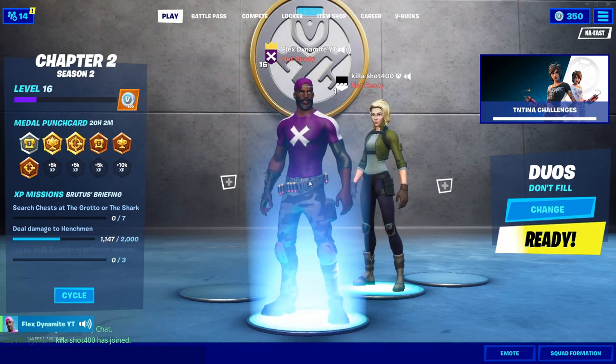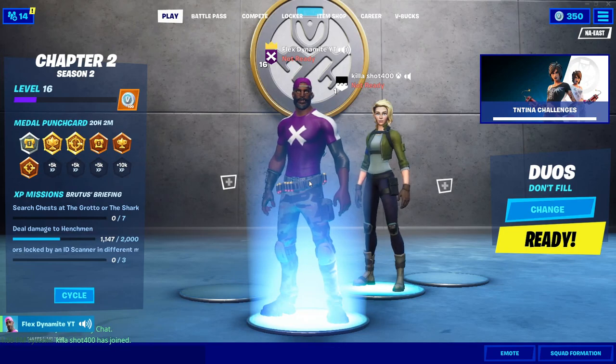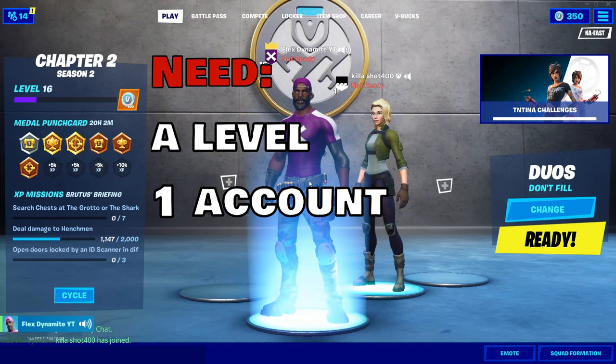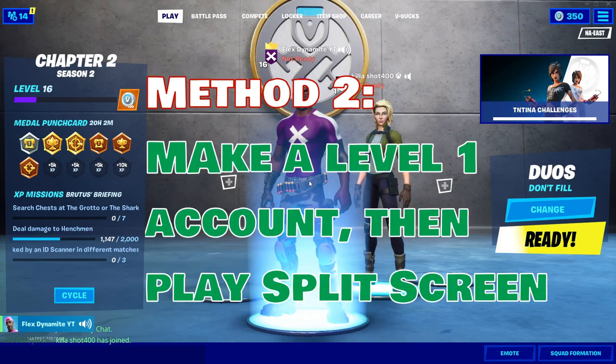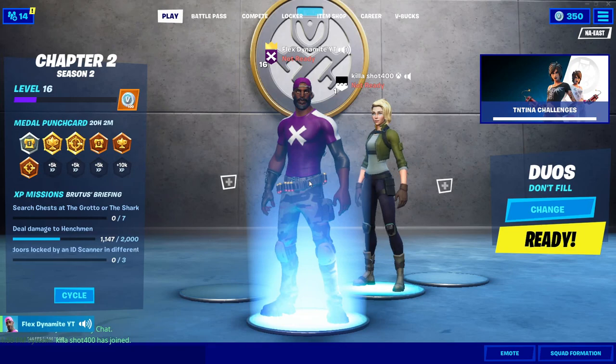In today's video I'm showing you guys how to get free wins in Fortnite Chapter 2 Season 2. All you're gonna need for this is a level one account. You could get your friend to make an account and join your lobby, make sure that account is level one. Or if you don't have any friends, you could go to split screen, make a second account that's level one, and then you can play with a split screen account.